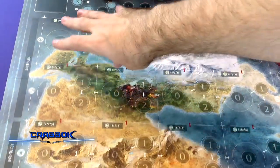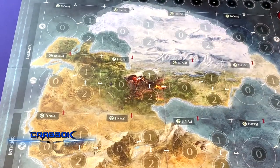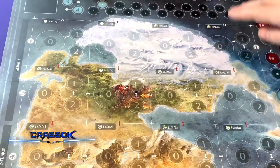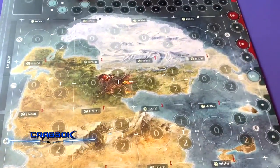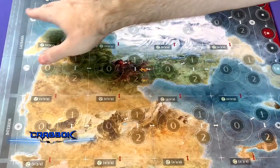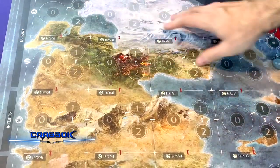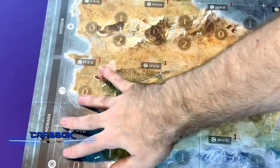Your game board is divided into a grid. The vertical columns are the different sectors A, B, C, and D. The horizontal groupings are a bit more complicated — they're grouped into continents. The top two rows are Laurasia, the middle is Interior, and the bottom is Gondwana.